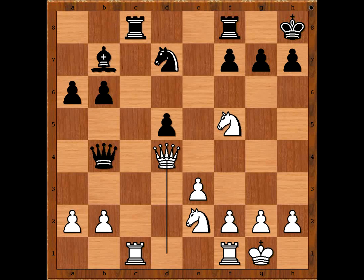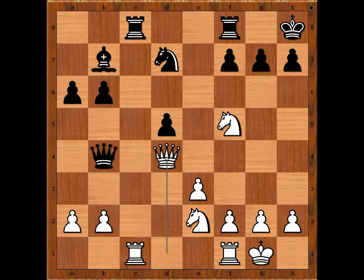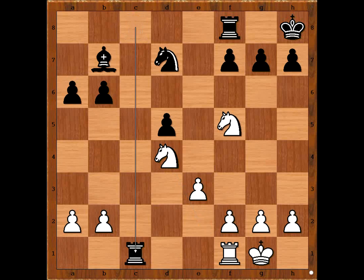Alekhine played queen to d4, defending the pawn and intending to exchange queens — and there's another minor thing. For example, if queen goes to a5 avoiding the queen exchange, then queen takes on g7, checkmate. So Black had to exchange queens. Knight takes on d4, endgame. Rook takes rook, rook takes rook, and white is in control of the open file.